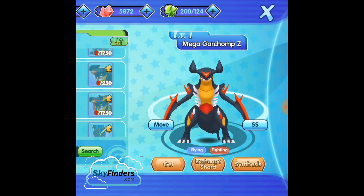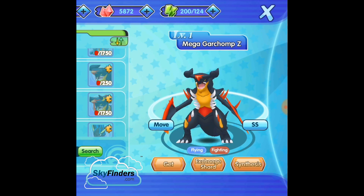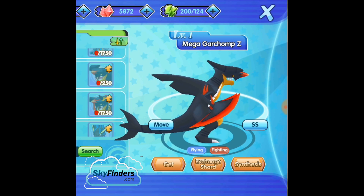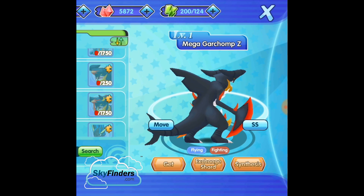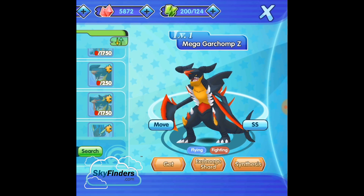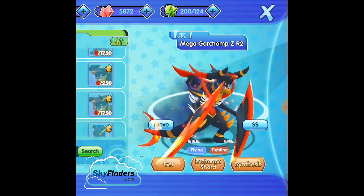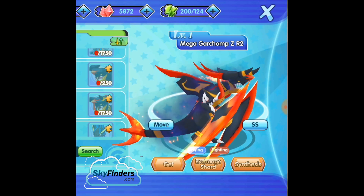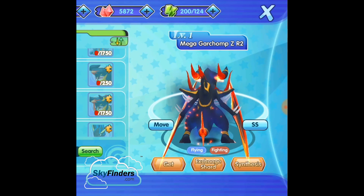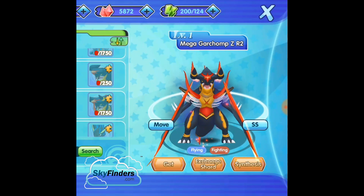Garchomp IMZ is Flying and Fighting type. They changed Dragon type moves into Flying type and added some Fighting type attacks. Why did they add Flying type? This Pokemon doesn't have any wings for flying — I don't understand this. But anyway, it's Flying and Fighting type. If you have this Garchomp, that Pokemon is extremely powerful against physical type attacks.